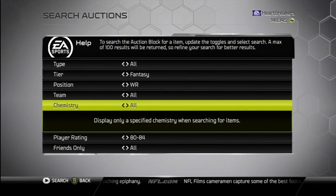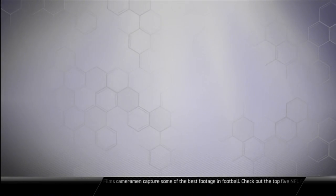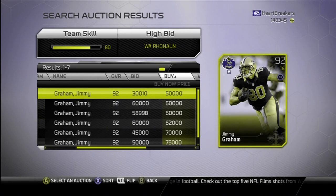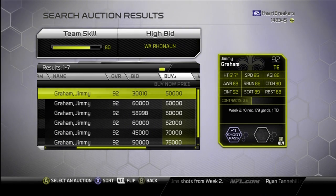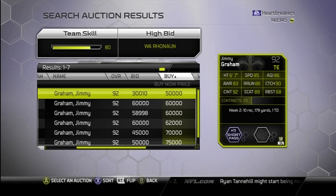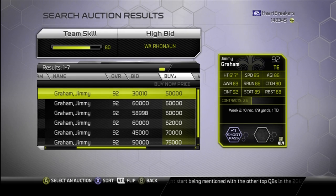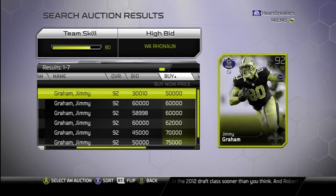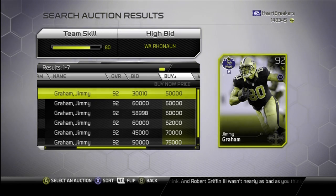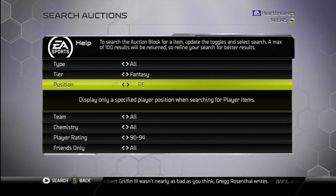Next we're going to move to Jimmy Graham, who's a tight end — should be the only fantasy tight end. He's 92 overall, 50k, short pass style. Decent stats, good catching and good catching in traffic, good spectacular catch — pretty much good stats like Jimmy has in real life. Not super fast and not the greatest blocker, but he's good. It's Jimmy Graham or Gronkowski for short pass, so really just preference right there.